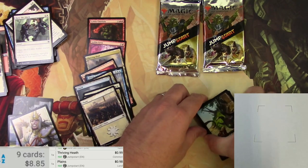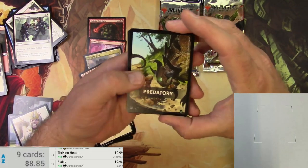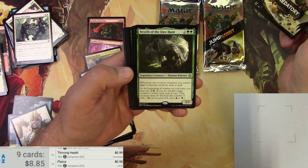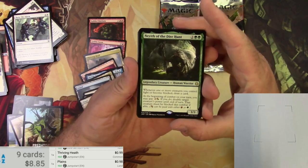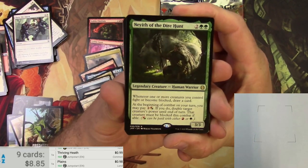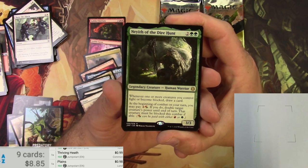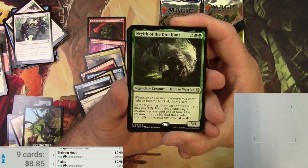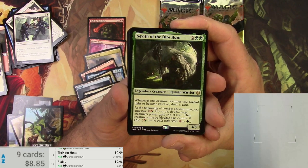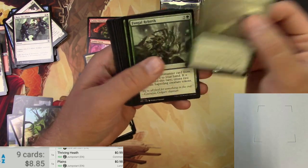Predatory — haven't seen this pack yet. Looks like it might be Beasts or Dinosaurs or something. We got Naeth of the Dire Hunt — a legendary Human Warrior, a 3/4 for four mana. Whenever one or more creatures you control fight or become blocked, draw a card. At the beginning of combat on your turn, you may pay two and a red or green — if you do, double target creature's power until end of turn, and that creature must be blocked this combat if able.